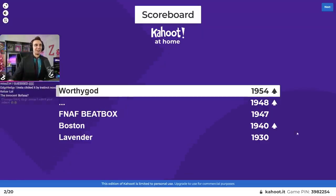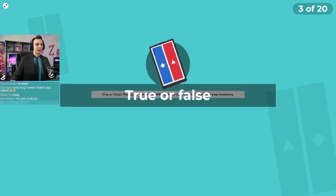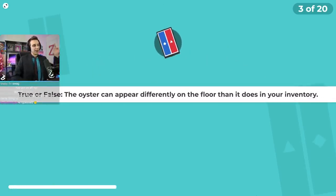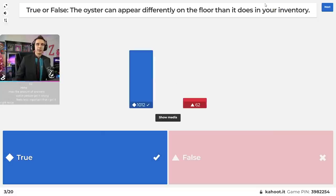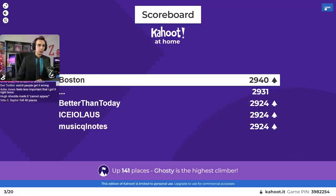I love doing Kahoot. Question number three — another true or false, and it's this one again: the oyster can appear differently on the floor than it does in your inventory. Go ahead, get your redemptions from the first time around. Look how fast everyone's hitting that this time. That one's true — we already had that one before.